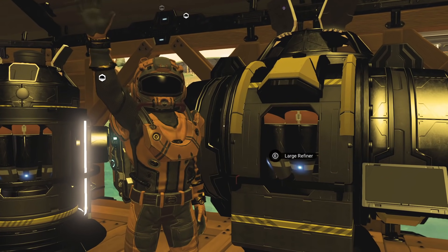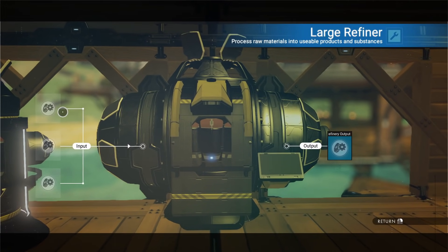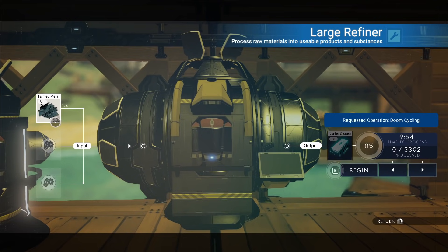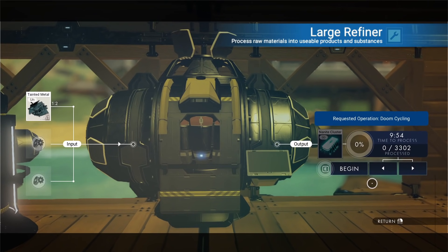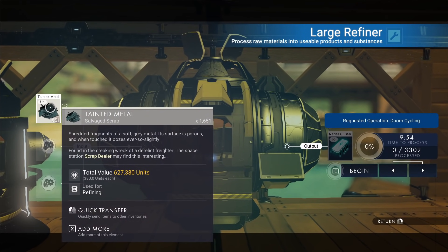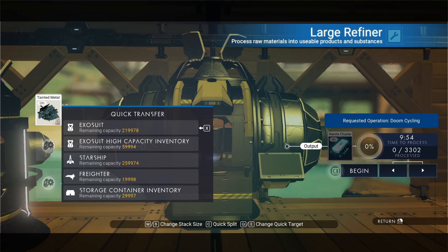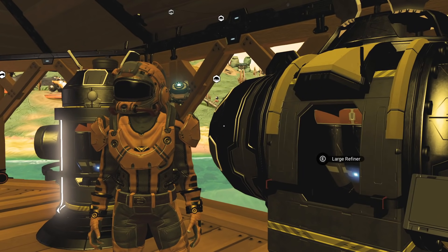There are some new ways to get nanites popping up in the comments. You can refine tainted metal — you get 2 nanites for every tainted metal, so that's actually a pretty good return. But it does take a long time: 9 minutes and 54 seconds. Tainted metal is also what you use to buy upgrades from the scrap dealer. To get tainted metal you have to run a freighter, unless you're duplicating it using one of the duping methods — but that's not how I roll.